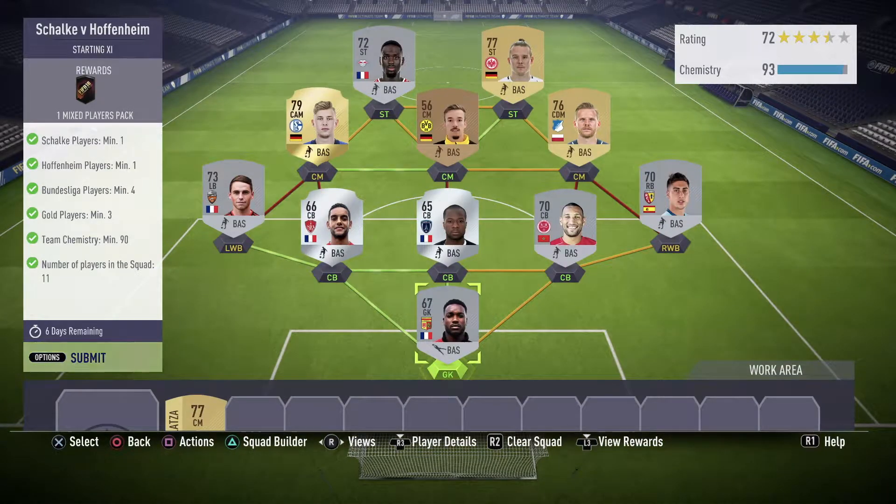Let's get into Schalke against Hoffenheim — a bit of a tricky formation, one I haven't seen in a while, but again really easy. Requirements are: Schalke player minimum 1, Hoffenheim player minimum 1, Bundesliga players minimum 4, Gold players minimum 3, and Chemistry minimum 90. The best thing here is that there's no rating requirement, so you can use any players.